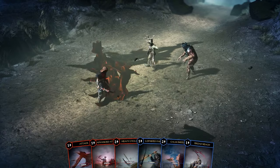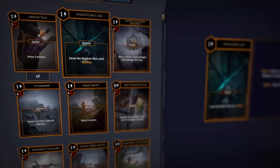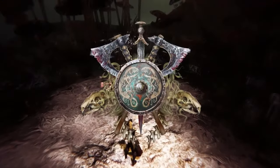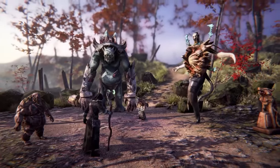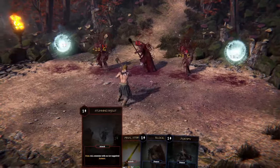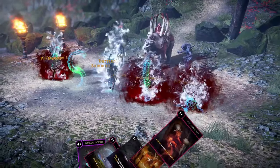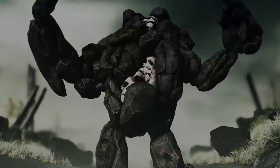Tainted Grail blends roguelike and RPG elements, offering both story and roguelike modes. It's a turn-based card game combining deck-building and RPG mechanics, featuring nine distinct classes for replayability. The Arthurian-inspired world is dark and twisted, complemented by a compelling story and immersive atmosphere enhanced by well-crafted dialogue and voice acting.